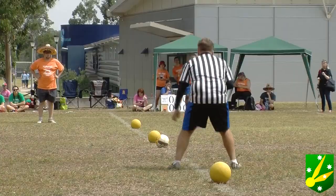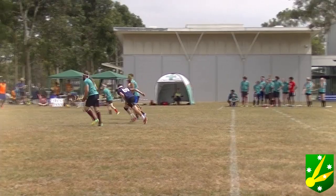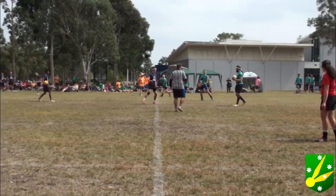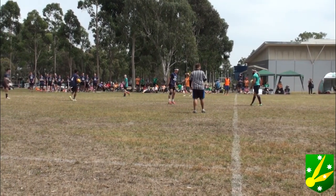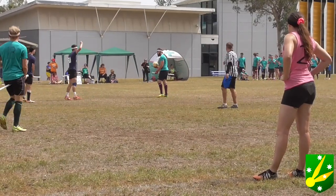And they're off — big sprint in for the quaffle. Jared and Colt coming together, really quick off the mark. New South Wales with the possession. Still no bludger control from either team. Denny Tasman has one, and it looks like New South Wales now has both bludgers — that extra little line of defence.